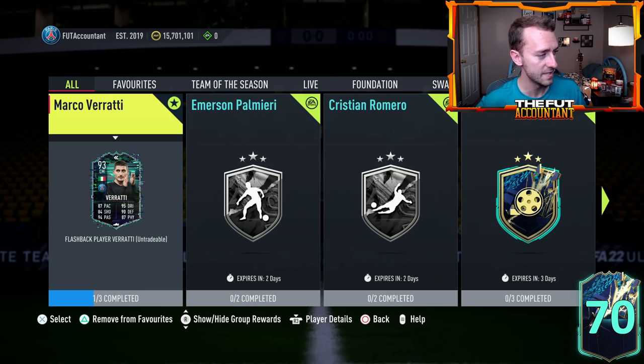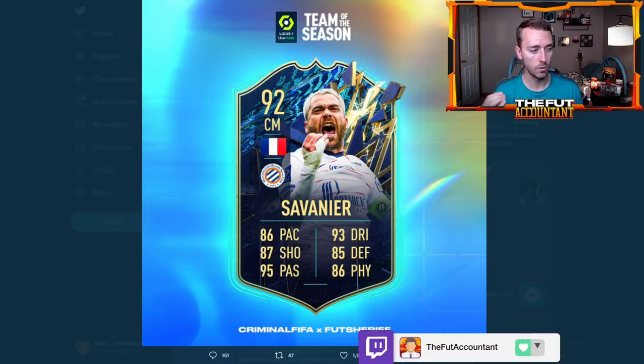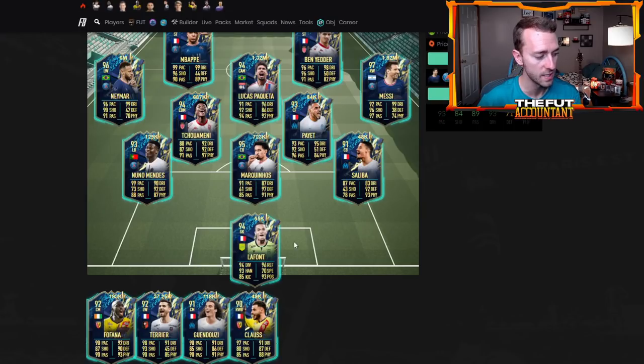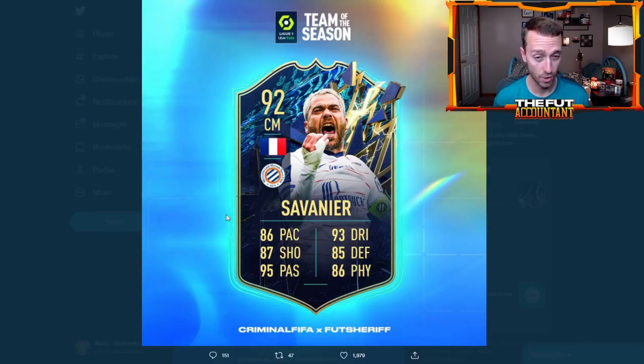There's a leaked card that was dropped yesterday for an SBC to come during League One TOTS — I think it might be tomorrow on Tuesday. A lot of people used headliner Savernier earlier in this game — a really good, really cheap card. I think this card would be really cheap as well when released, and it would probably drop the price of a Guendouzi or a Fofana type card depending on how good the stats look, since these are predicted stats and not confirmed. Depending on how much juice EA give this card, I think it would be cheap regardless.